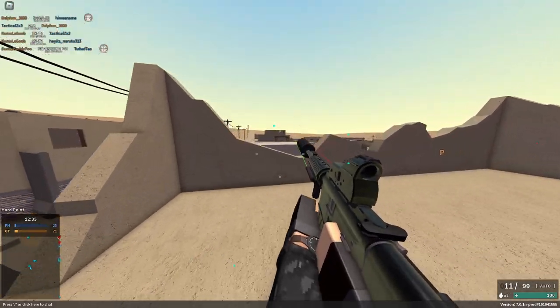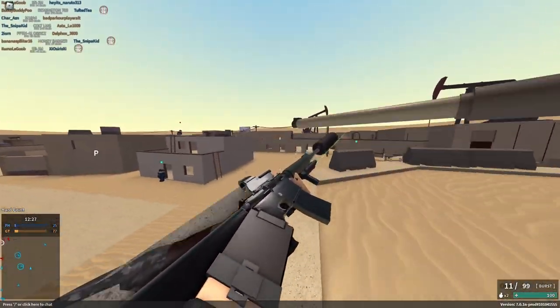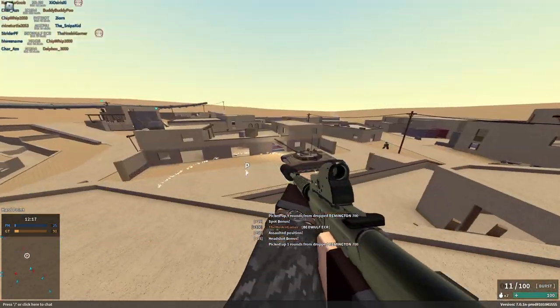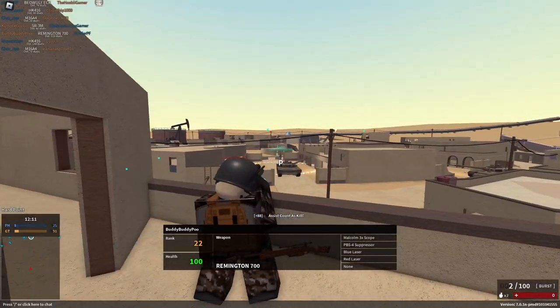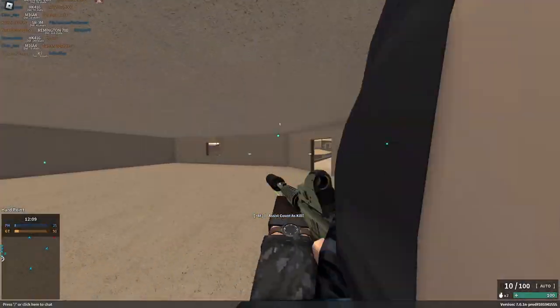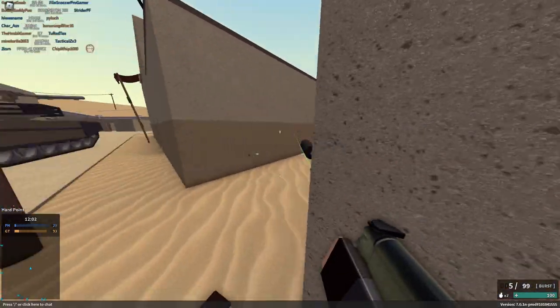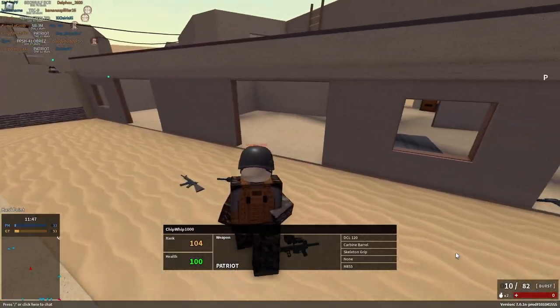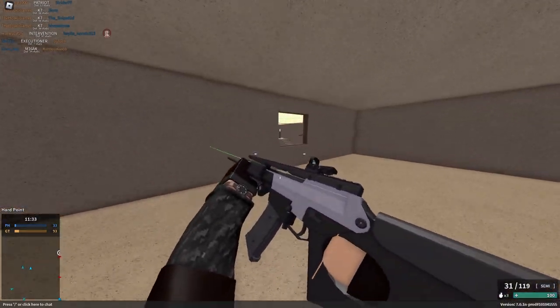The next tip: using an automatic gun on burst doesn't lower recoil anymore — it used to reduce recoil by about 10% but that's been removed. The only gun I really recommend burst on is the ECR, because it has bad ammo consumption and you might actually do better on burst. Other than that, unless it's something like the G11, do not use burst — just use auto.